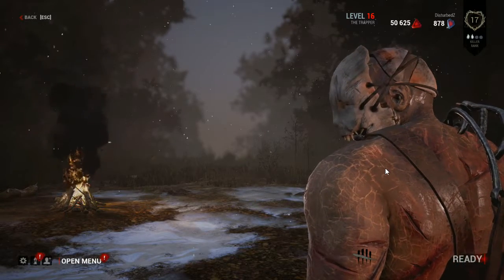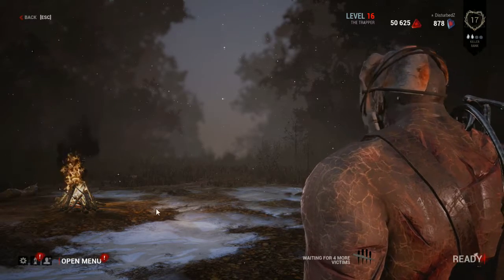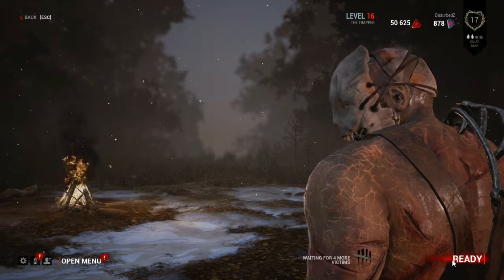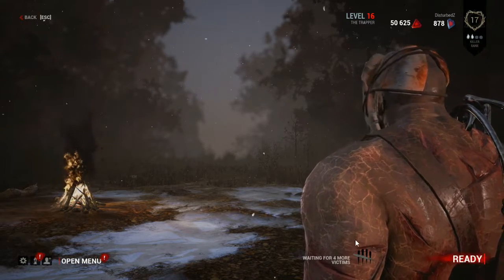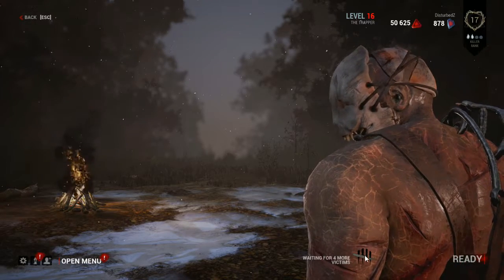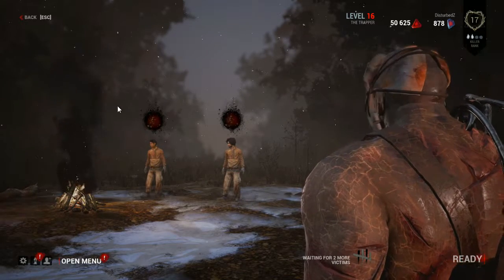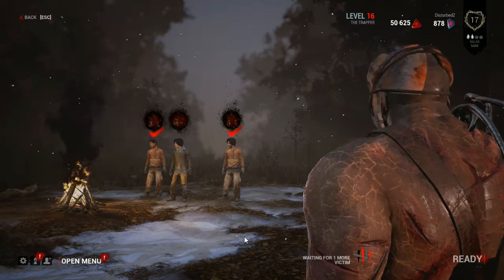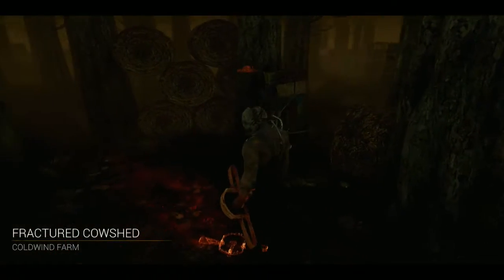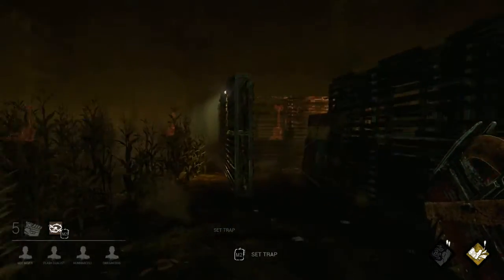This is the lobby screen. As people come into the game they will appear here — we have these little check marks, and when I click ready it puts the big slash down. As all the survivors come in, they'll each have their own check mark. People are already coming in — we got a couple survivors. We're at the Fractured Cow Shed at Cold Wind Farms and the game has begun.